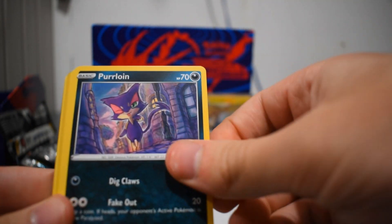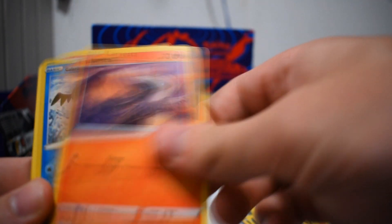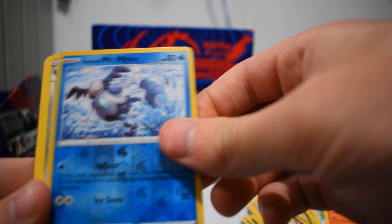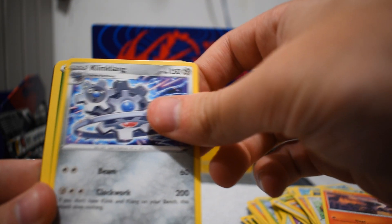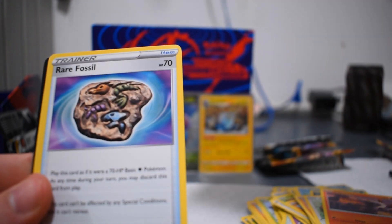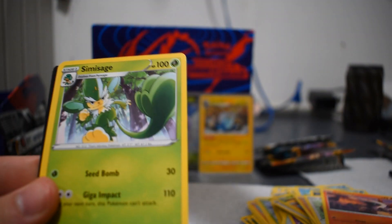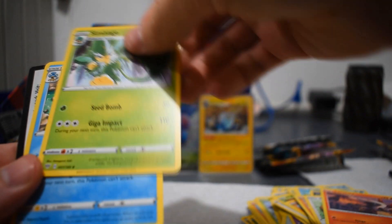Feebas, Purloin, Hippopotas, Centiskorch, Larvesta, Galarian Mr. Mime, and a Klinklang — which I at least know we need in our master set. But that's about it. That's going to be it for this Elite Trainer Box. Simisage, Simipour, and my code card.